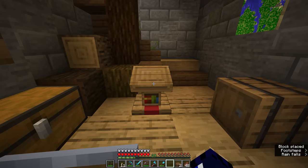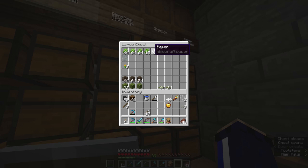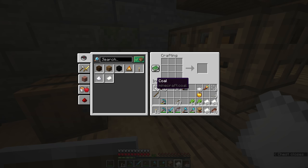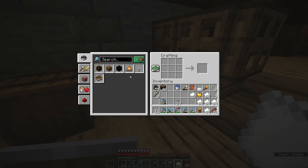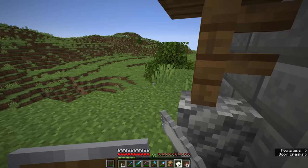A lectern is the workstation for a librarian villager, and these are notable for their ability to trade you enchanted books. In addition to the lectern, we're also going to bring some paper with us — you can craft sugarcane into paper at this point if you want to. We'll also need a couple more unenchanted books, so we'll bring those along and pop back over to the igloo.